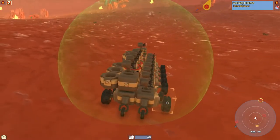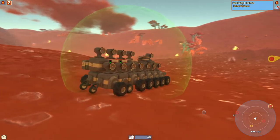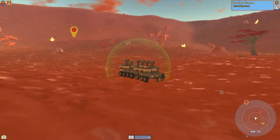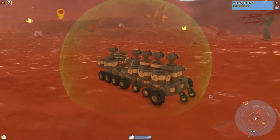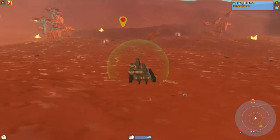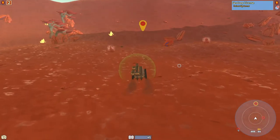We technically do have these little guys back here just for extra support. I don't really know what they do once the craft gets this big. I just know that they're useful when the vehicle's small to keep it from tipping back when you accelerate. But other than that, our setup's looking pretty good.